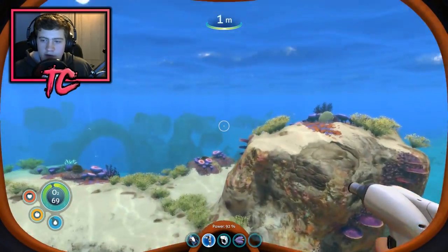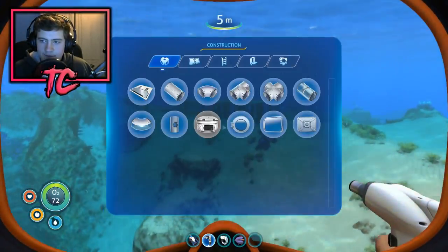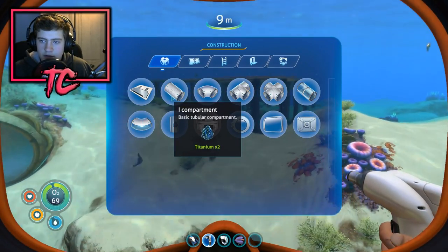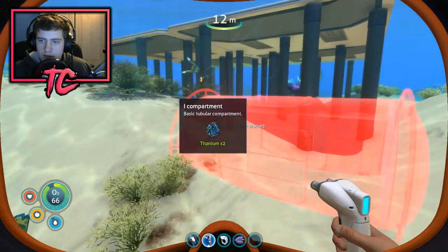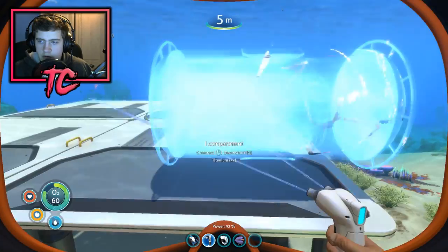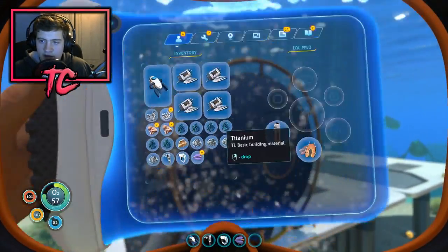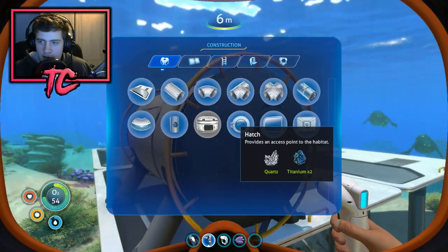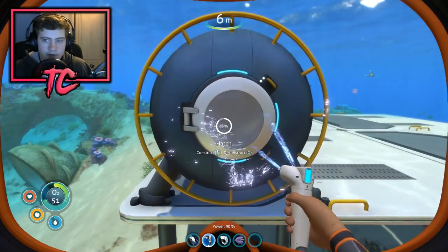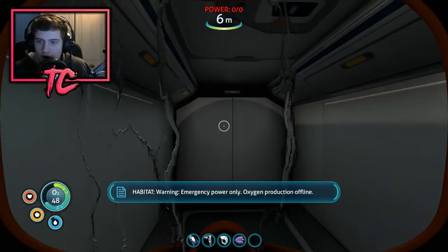Do we do the hatch or the compartments first? I don't really know how this works, so I guess we'll do some compartments — we'll go with a basic tubular compartment. Oh, these are big! I didn't know they'd be that big. Let's construct this. So we've got basic tubular compartments. Now when I do the hatch I put the hatch on the side here. There we go! That's what I was hoping you could do and you can. How do I go in there in the base?